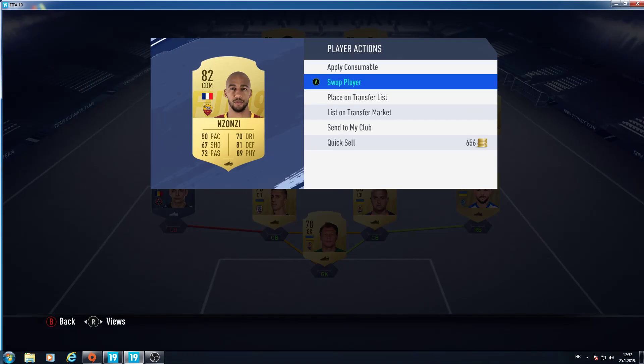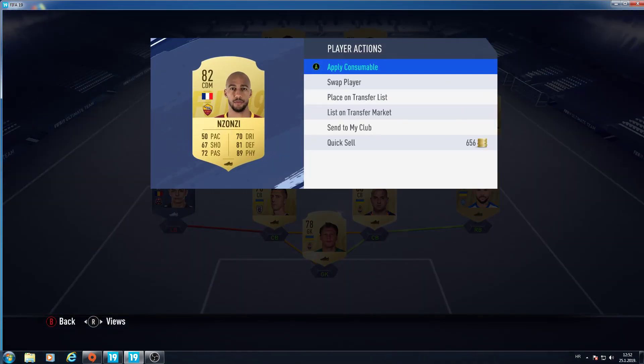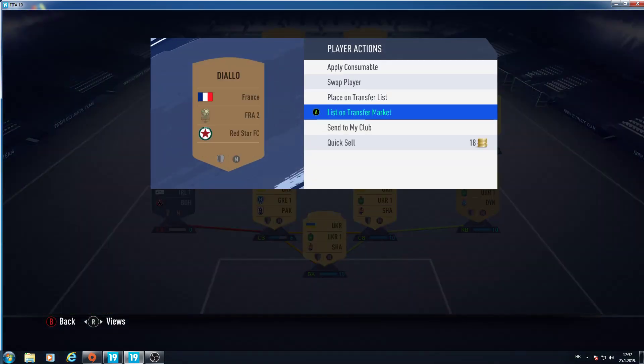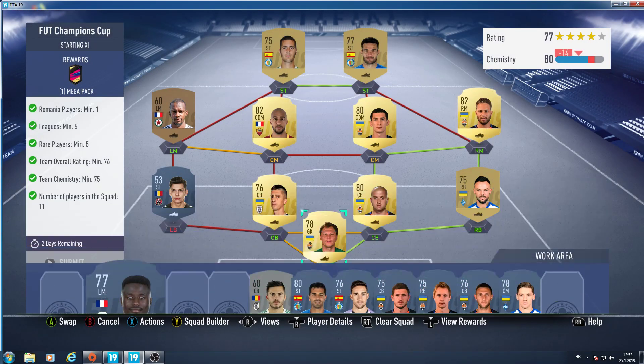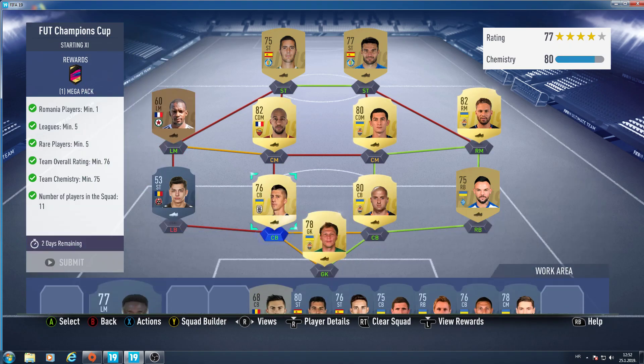Finally we have a player from the French league — it's Enzonzi, an 82-rated center back, so you have a high rating. And a left midfielder from French 2nd league — it's Diallo, but you can use any French left midfielder here. It works even with bronze. You do need a minimum of 5 different leagues.